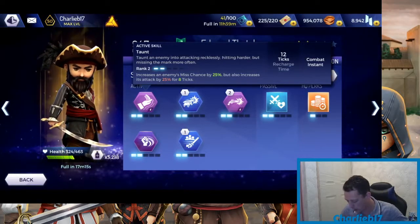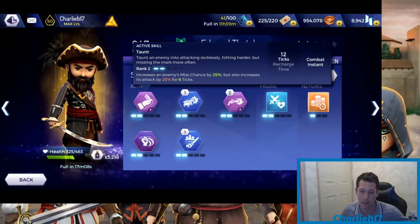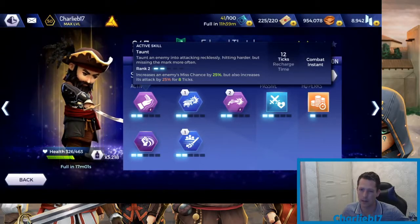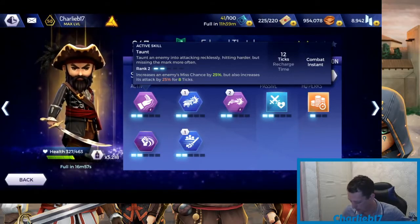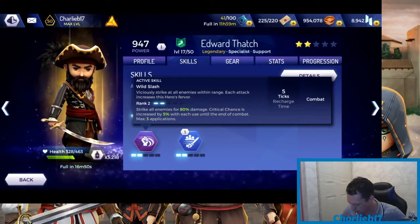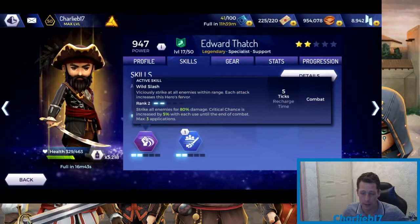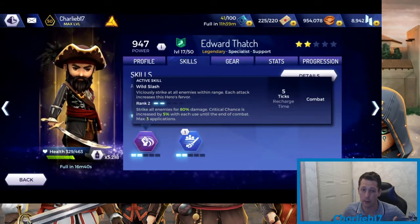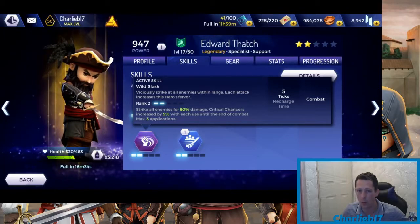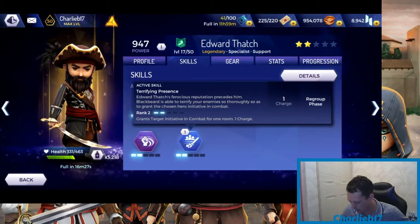Looking at his skills: he's got the Taunt ability, which increases an enemy's miss chance by 25% but also their attack by 25%, so more chance to miss and deal less damage, but if you do get hit you'll take more damage. That's the only con — I'm not a big fan of the Taunt ability. He's got Wild Slash, which strikes an enemy for 80 damage, with critical chance increasing by 5% with each use until end of combat. The problem is it has a five-charge recharge time, so you need to be in a fight for a long time to benefit.